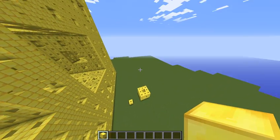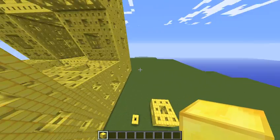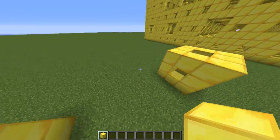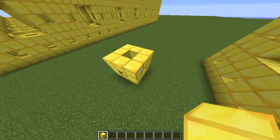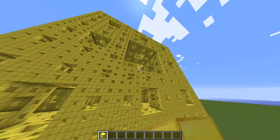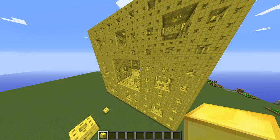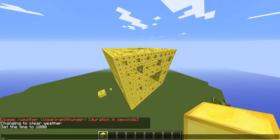A couple last things to mention: how do I know it's 160,000 blocks? You can actually calculate the number of blocks in a Menger sponge by doing 20 to the power of the level. So level one is 20, level two is 400, level three is 8,000, and level four is 160,000 blocks. Thanks everyone for watching — I hope you have a great day and I hope you enjoyed this gigantic Menger sponge built in Minecraft. Goodbye!